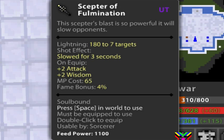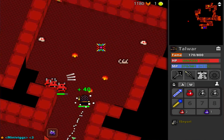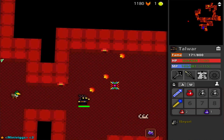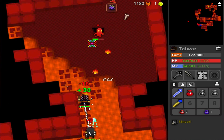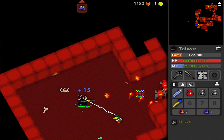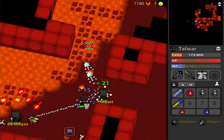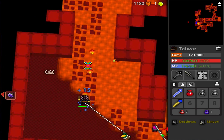However, there is a UT Scepter that you might just be able to get your hands on, known as the Scepter of Fulmination, which, like the Conducting Wand, is part of the Mad Lab Sorcerer set. And just look at that feed power — you know this is good. Scepter of Fulmination deals a little bit less damage, only 180, and only to 7 targets, although it does have the same range. However, instead of granting the player 2 vit and 2 wis, we get 2 attack and 2 wis. And in my opinion, I think that is way more valuable for the Sorcerer, because we already have 75 Vitality. I'm not worried about regenerating my health at this point. I am worried about my DPS. So an attack stat increase is much more valuable to me than Vitality. And we're still getting the Wisdom buff, which lets us use our ability just a little bit faster.